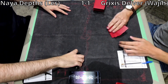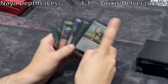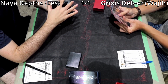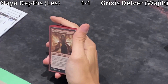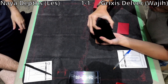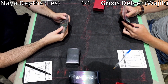Starting game 3, Les is on the play with: Endurance, Maze of Ith, Karakas, Elvish Reclaimer, Swords to Plowshares, Pyroblast, and Crop Rotation. Looks good at first glance, but no green and only Karakas as a mana source — not where you want to be. Meanwhile Wajji has an incredibly aggressive tempo hand: 2 Delvers, a DRC with Mishra's Bauble, and a Daze for backup, plus a Wasteland for disruption.